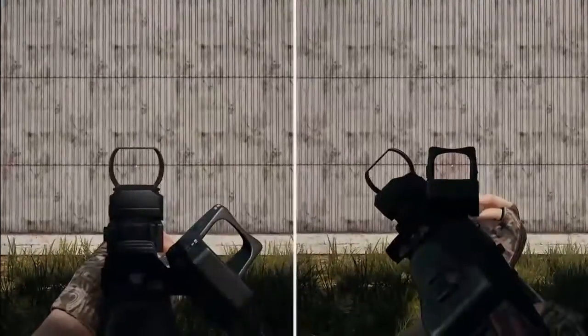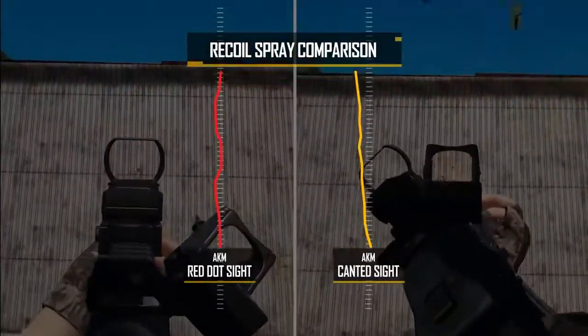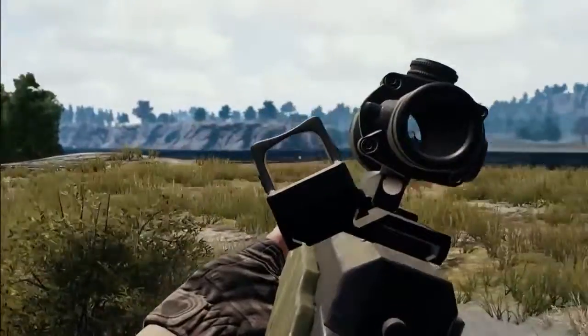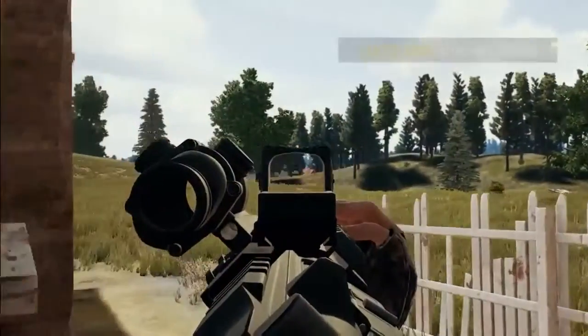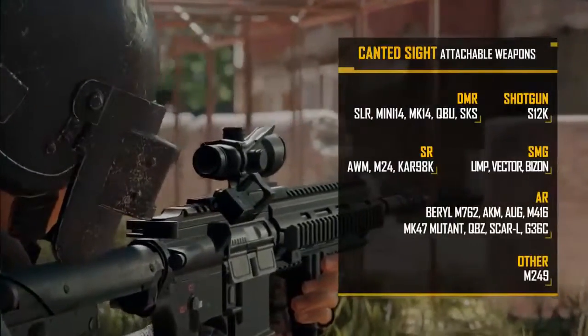It has the same ADS speed as the red dot, but be aware that tilting the weapon can produce a slightly different recoil feel. This tilt can also affect peaking to the left and right differently, so be aware of how the barrel moves for each weapon before you start firing from a corner.